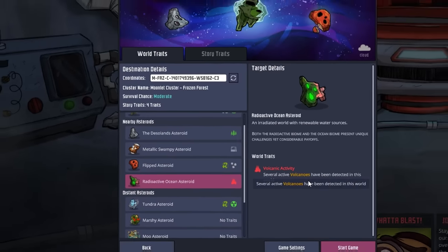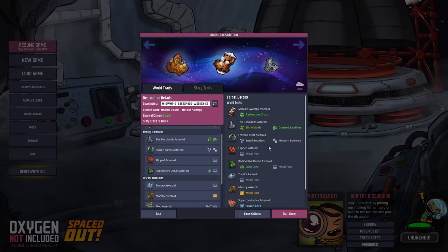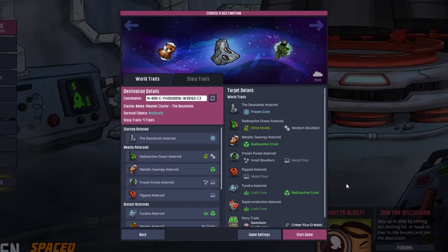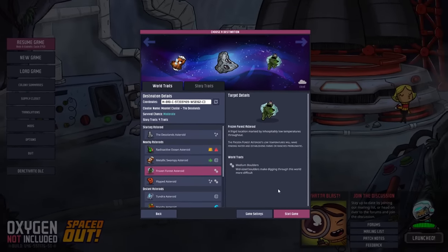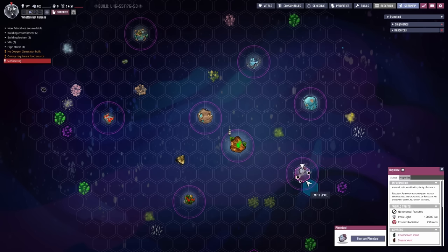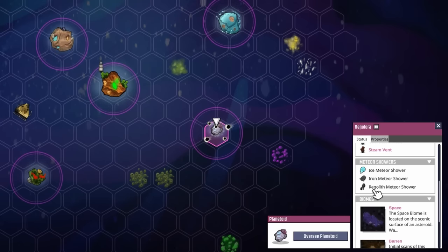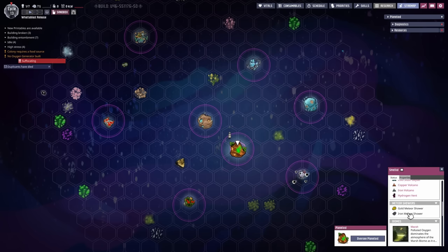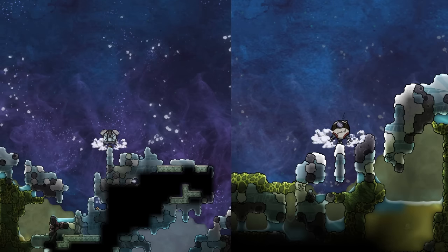The radioactive ocean asteroid, whether chosen as main, nearby, or distant, has uranium meteor showers. The metallic swampy asteroid has slimy and gold meteor showers. The desolands, the tiny version of the badlands asteroid, has ice meteor showers. The frozen asteroid has oxalite meteor showers. You can also see all of this on the star map — selecting an asteroid now lists potential types of meteor showers for that asteroid, so you can see what to expect.